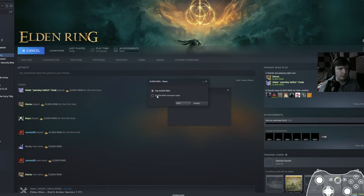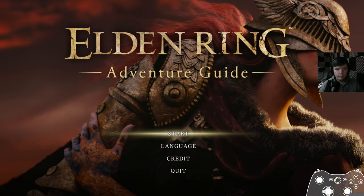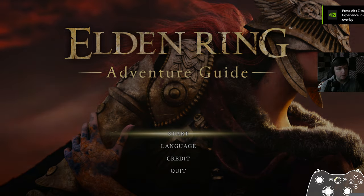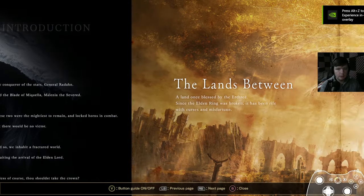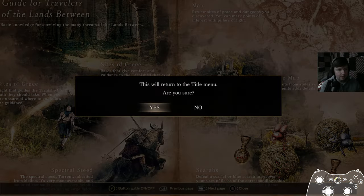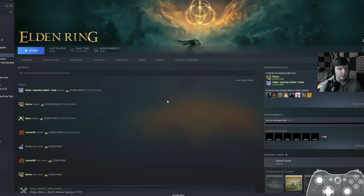And before we boot up Elden Ring, let's try the Elden Ring Adventure Guide — who even knows what this is, right? The D-pad's working here. You can see me hitting the shoulder buttons and pressing the B button and everything. So surely it'll work on Elden Ring if it's going to work even on the Adventure Guide, right?